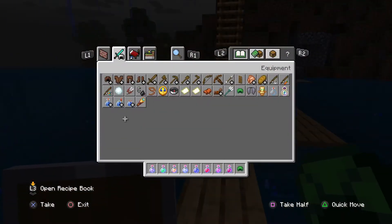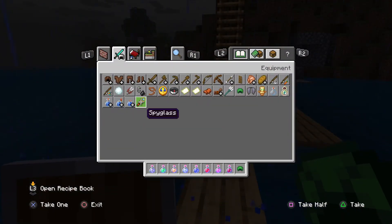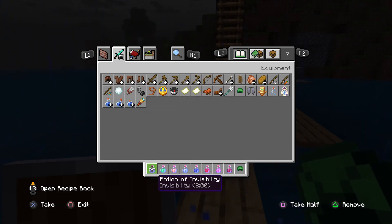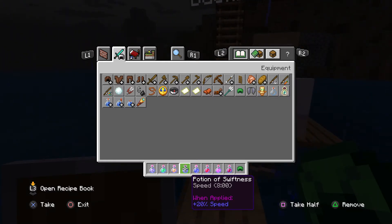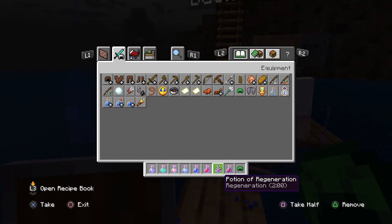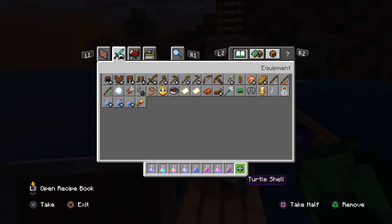I'm in creative and I've made up an event where everyone gets to choose a role. You can be the invisible person and get nine invisible potions, or the bunny who gets nine leaping potions, then there's the fireman who gets a potion of fire resistance and flint and steel, the speedster with potions of swiftness, the atlantean with a potion of water breathing, and a healer who has potions of healing and regeneration.